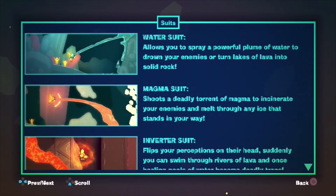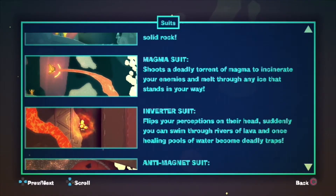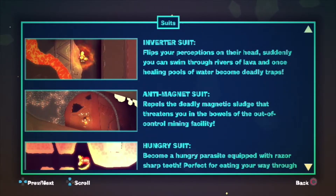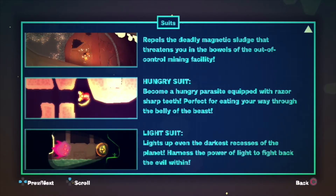Glowing orbs shine brightly and illuminate the world around them. You also get all kinds of suits: a water suit lets you spray a powerful plume of water to drown enemies or turn lakes of lava into solid rock. A magma suit shoots a deadly torrent of magma to incinerate enemies and melt through ice. An inverter suit flips your perceptions — suddenly you can swim through rivers of lava while healing pools of water become deadly traps. An anti-magnet suit repels deadly magnetic sludge in the bowels of the mining facility. A hungry suit makes you a hungry parasite with razor-sharp teeth, perfect for eating your way through the belly of the beast.